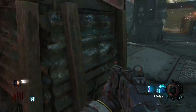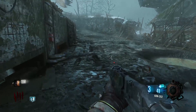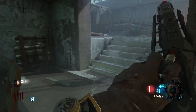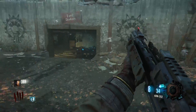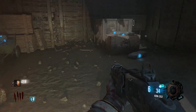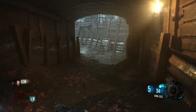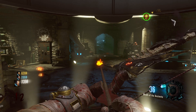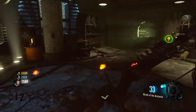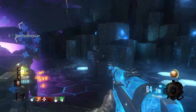Now let's move on to easter eggs. The Origins easter egg is a classic — it is definitely one of the best easter eggs ever, and it was the first to ever feature a cutscene. Everything about it is awesome; it's not too difficult and it's great for speed running. Der Eisendrache does have a pretty cool and interesting easter egg with a lot of fun unique moments, but Origins definitely has the better easter egg overall. Origins wins this category.